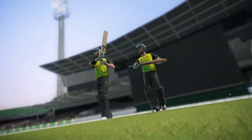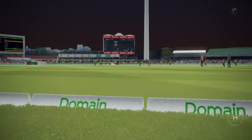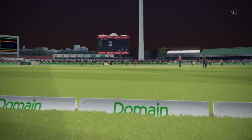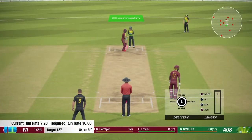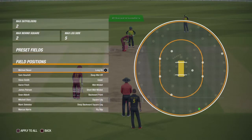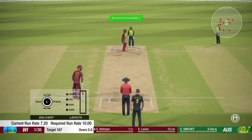Finch and Hazlitt to open the batting for Australia. Shea Smitty is going to have his first bowl in international T20. We normally have our own special type of field for this sort of game. Fourth slip — open this up a bit, put you there — and let's see what they can do.